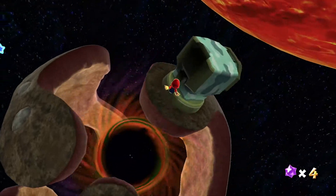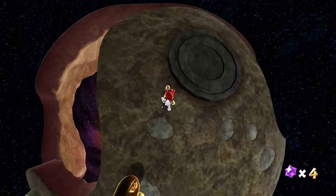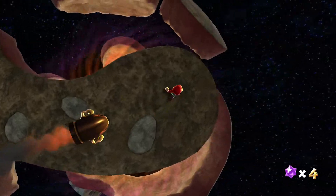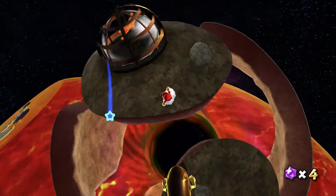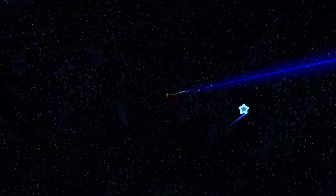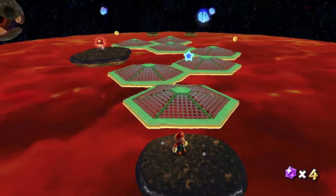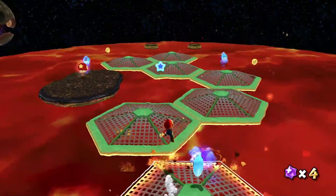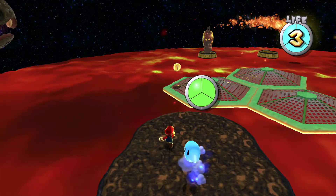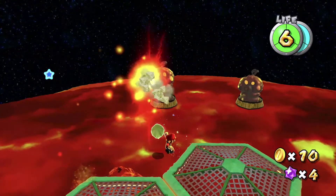Nothing left to get except for the launch star. We just have this little area up here to show off these platforms — basically these platforms sink when you go on them. On a lava planet like this, that's not too good. Yeah, we got these guys once again.